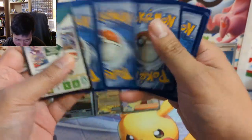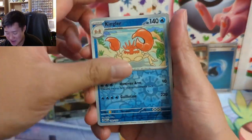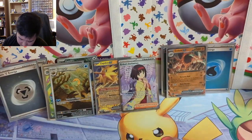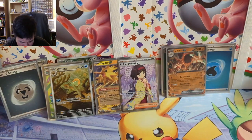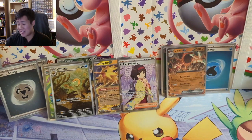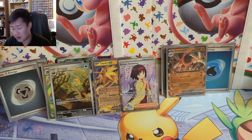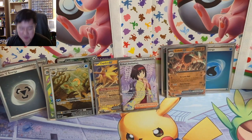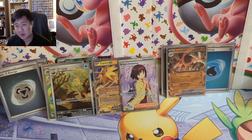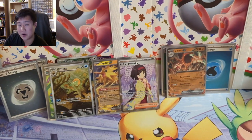Here we go, last pack — Charmeleon into a Machamp. I don't know what the prices are but Erica's Invitation has got to be the supporter people are looking for. Nothing crazy but I think it's a very solid art — above average. Pull rates can be very tough on this set, so best of luck if you are opening product. I have to imagine this set won't be too hard to find, so don't pay over MSRP. Thanks for watching, A-Rod, thanks again — appreciate all your support. I'm One Turtle, I'll catch y'all next time, peace.